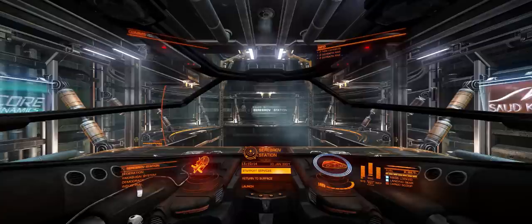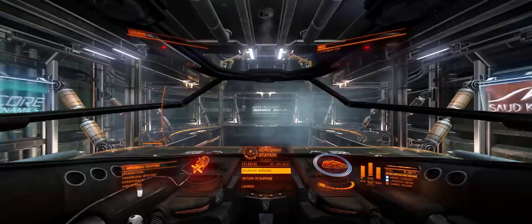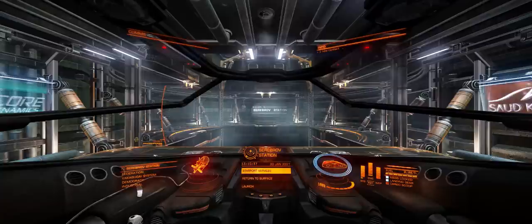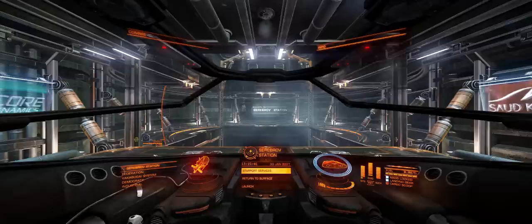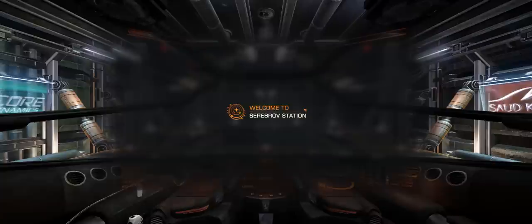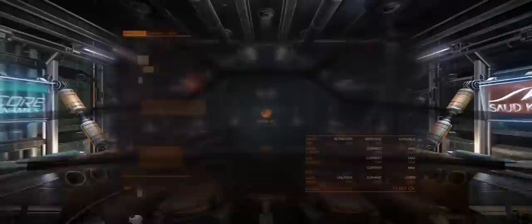Hi guys and girls, I'm Obsidian Ant. This is Elite Dangerous and I'm back with a mining guide. Unlike missions or combat, you will need a bit of money before you can actually start mining, because you need to equip your ship with suitable equipment. That said, you can mine perfectly well in the Sidewinder, albeit in a somewhat limited capacity. This video focuses on outfitting a Sidewinder, but the information is good for any other ship as well — just scale it accordingly, going for larger refineries or larger cargo racks.